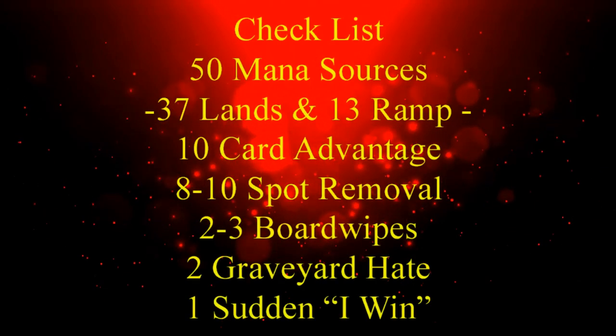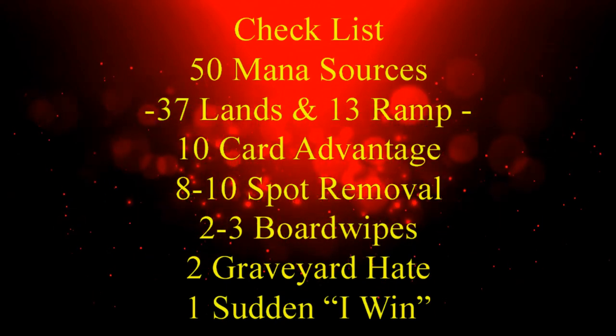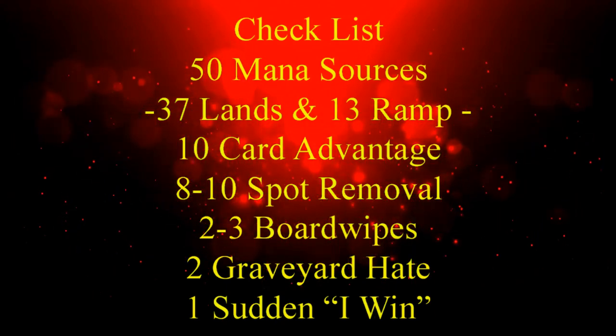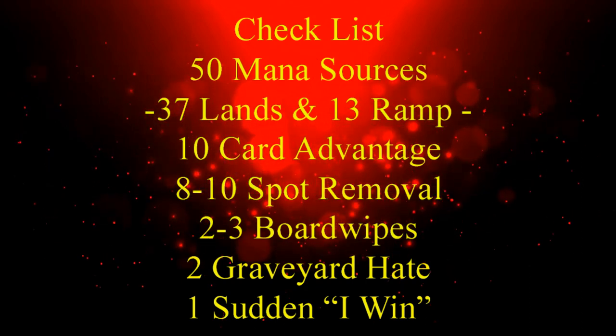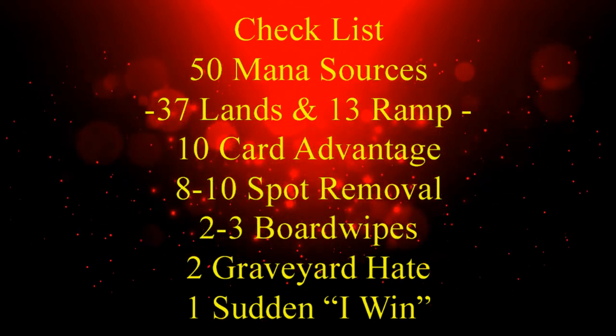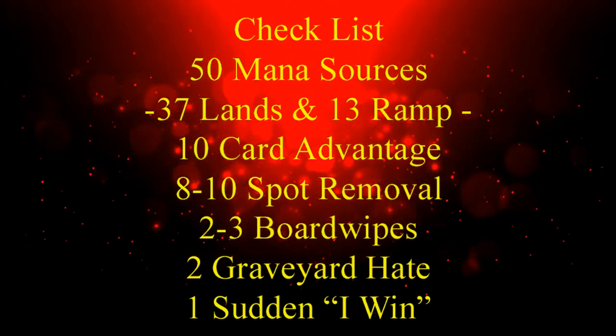But before we get into this deck list, we should keep in mind our checklist: 50 Mana Sources, usually split between 37 lands and 13 pieces of ramp; 10 pieces of card advantage; 8-10 pieces of spot removal; 2-3 board wipes; 2 pieces of graveyard hate; and 1 sudden I-win card.